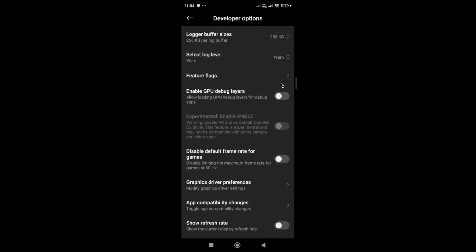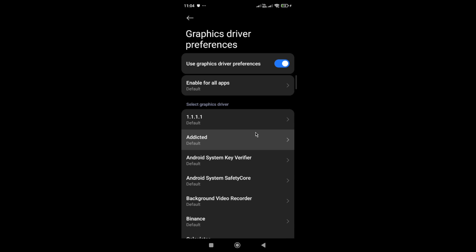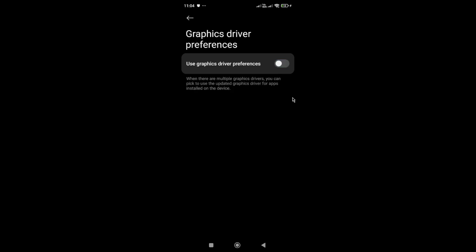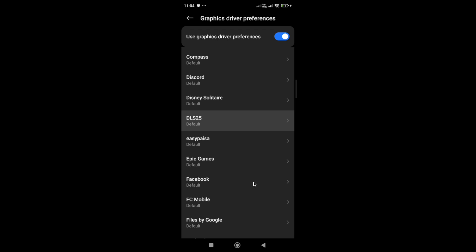Let me show you the option which is Graphics Driver Preferences. You need to open this option. If it's turned off, make sure you turn it on, then go back to the game and check whether the issue is fixed. If it's already turned on, then turn it off and try again.